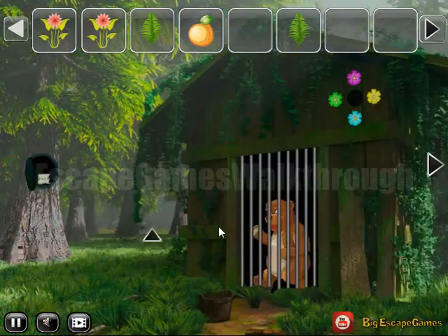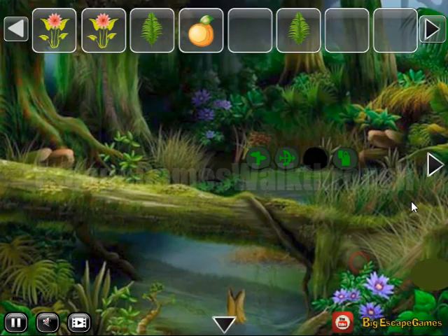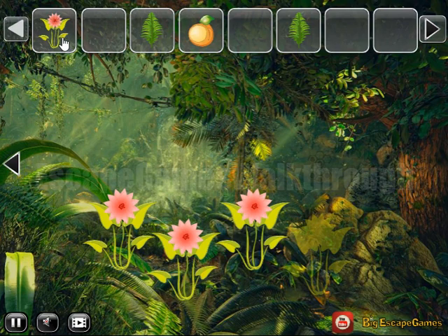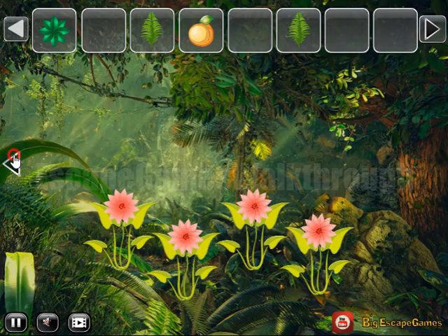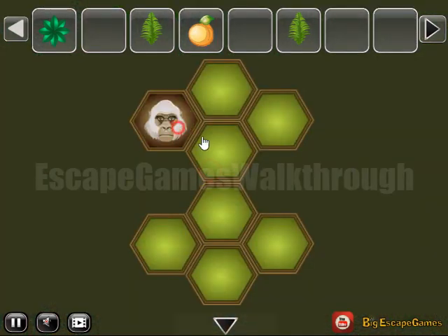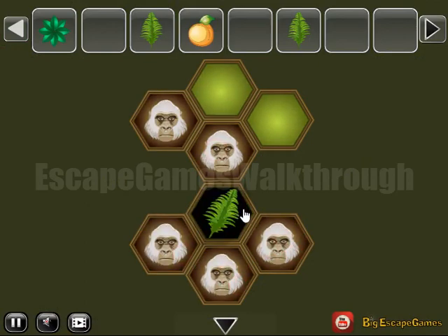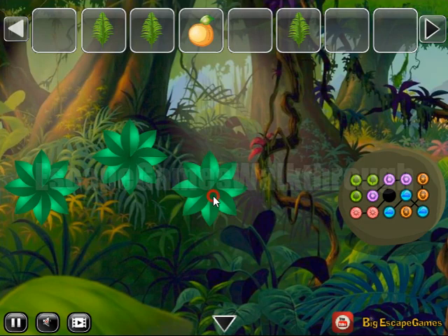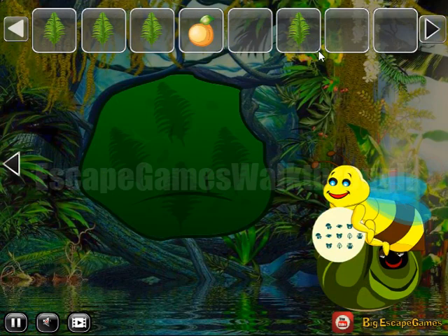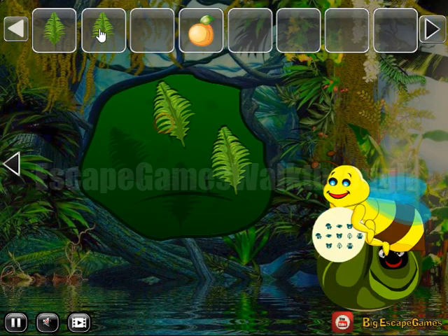And then finally we have all four flowers to leave them here. Get one more star, and on the background we can see one more hint — these positions on the hexagons are highlighted. Let's select the same positions here to get the leaf. Then we have the third star to put here, and with these four leaves we can go further to the second part.